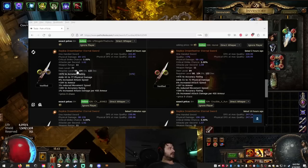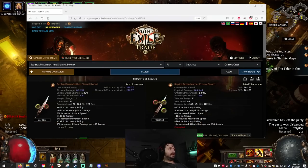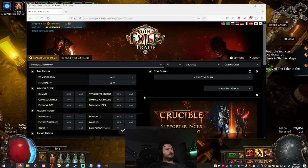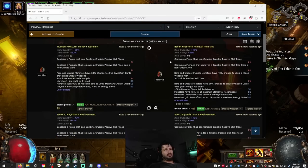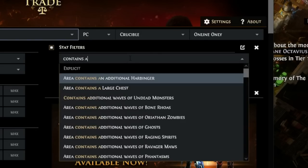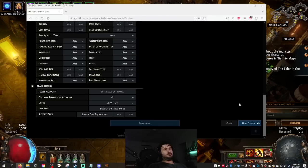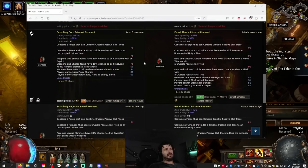Step one: find your unique. In this case, I'm hoping this guy sells. The next thing you're going to need is the instance that allows you to actually craft onto it, so we need to type in Prime Evil Remnant, which is the map. There's a mod on the Prime Evil Remnant which contains a furnace that adds passives to the skill tree of an uncorrupted unique item.